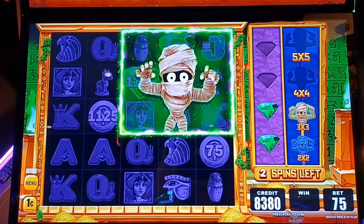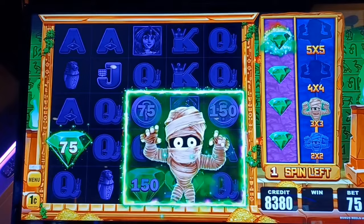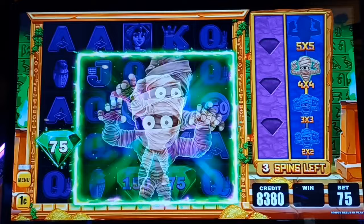We need two more emeralds and two spins. Drop it. Now the extra one will carry over to the next screen. That's all right. Next one we go bigger — we're going four by four. That's why it's crucial we get these emeralds as quick as possible. We're up to $45.75. Let's go.